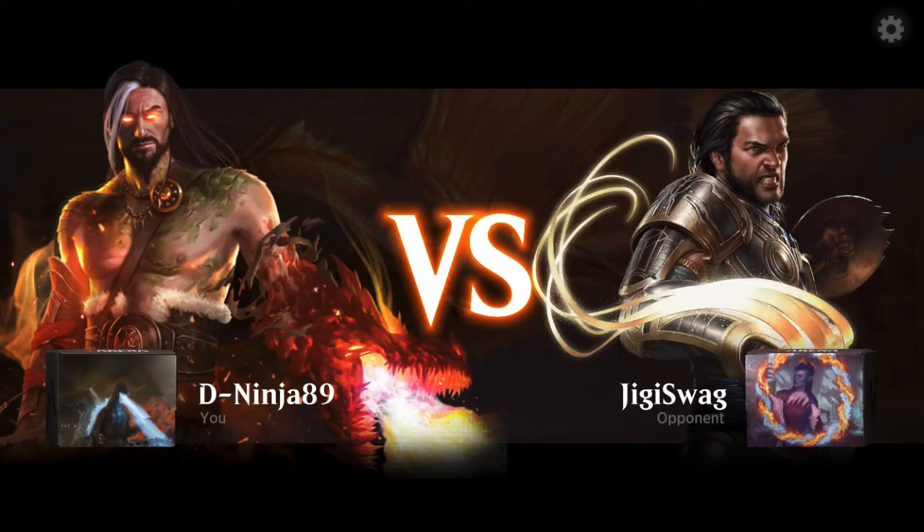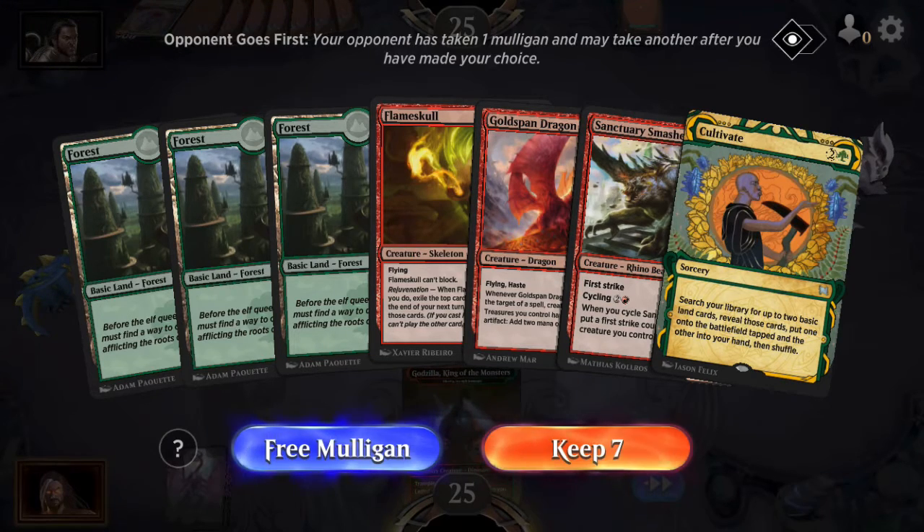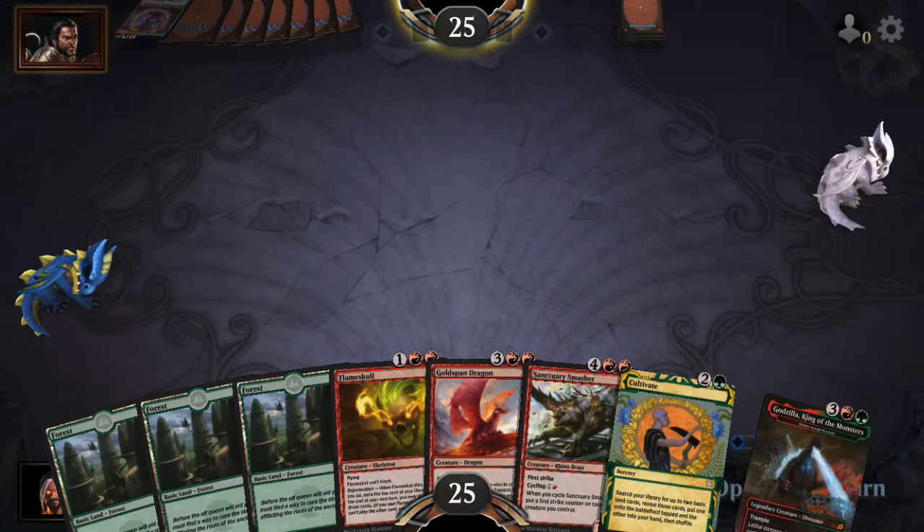All right, here we go. Oh, it's the red and blue girl from Strixhaven. Yeah, this hand's okay — I can always Cultivate for some red mana. Yeah, let's keep it, let's give this a shot.